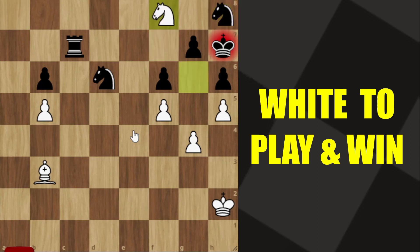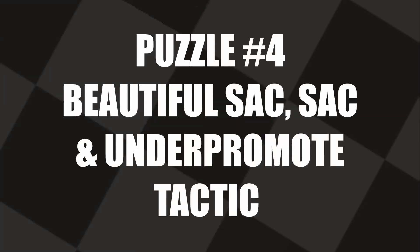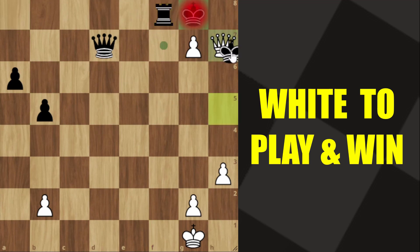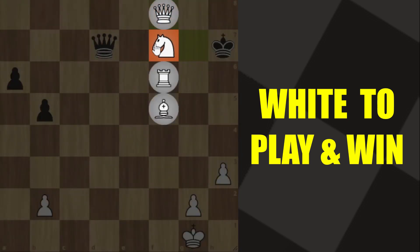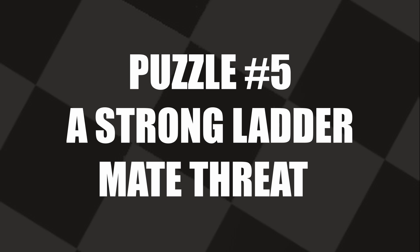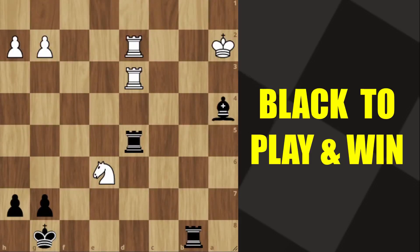Do you see a way to get the pawn to its destination? The first move is rook to f8 — the rook is forced to take it. Now you sacrifice your queen. After the king takes it, you have sacrificed both your pieces, but now you under-promote into a knight, you win the queen back, and you have a piece up. Can you find the winning move for black?